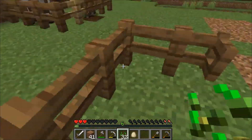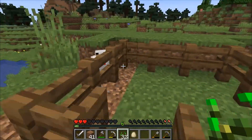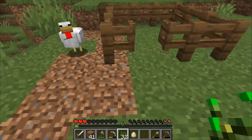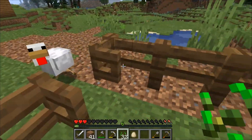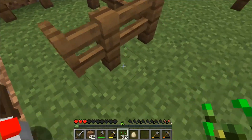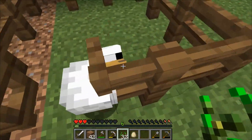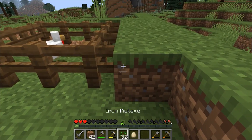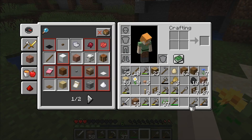What's better to have — cows or pigs? You can milk cows. What does that give you? Just milk in a bucket. You can drink it to cure poison. Come on, get in — it's actually pretty tough. Oh shit, don't die! There you go. Ouch.